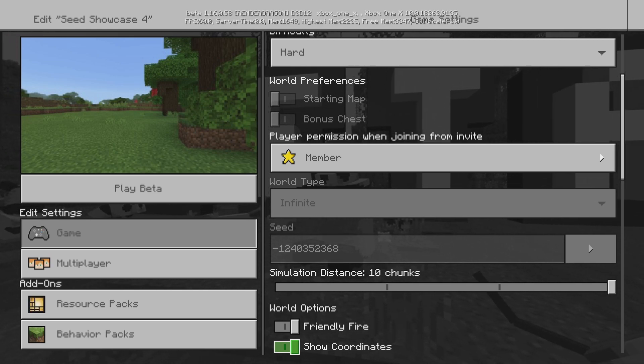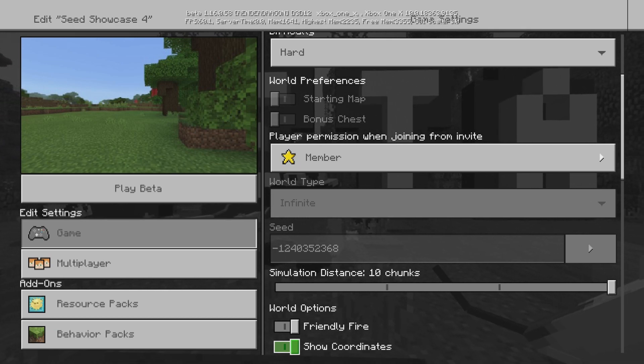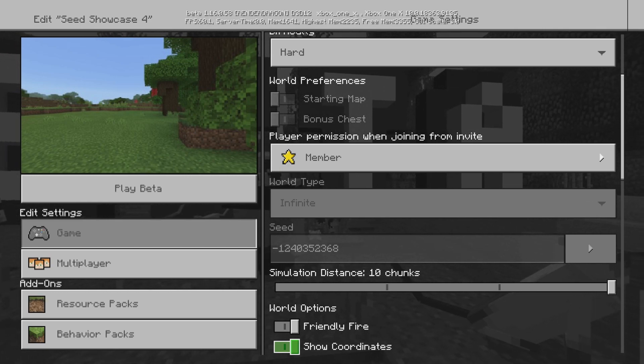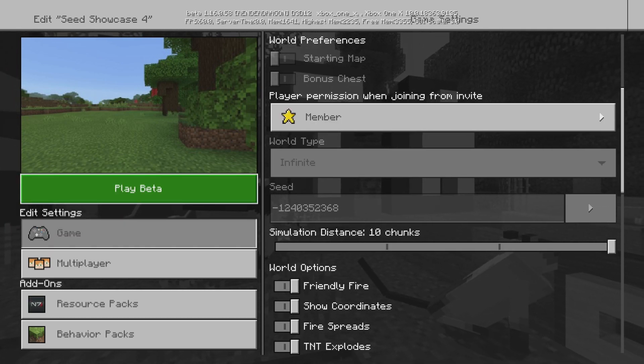So right at spawn we're going to have a ruined portal, and going through that portal you'll see all the nether stuff. But we're also going to have three villages, a witch hut, and a ruined portal all within the same area — like a few hundred blocks. It's pretty cool, so let's just jump into the world.